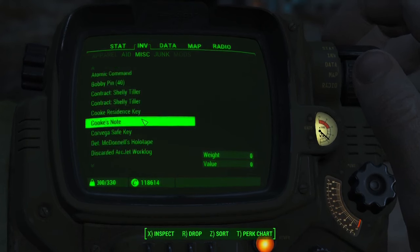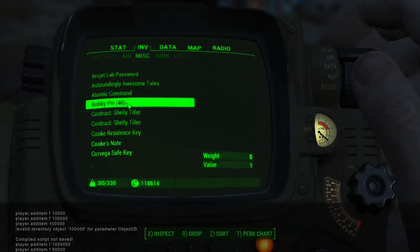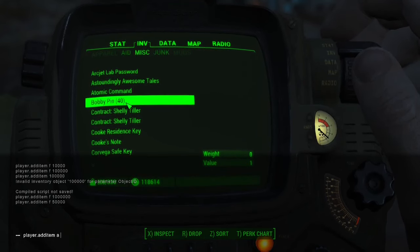The next console command we're going to work with is one that will give us some more bobby pins so we can pick locks. The console command for this is player.additem a, and then the desired amount of bobby pins that you want.